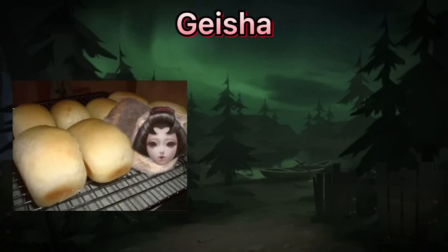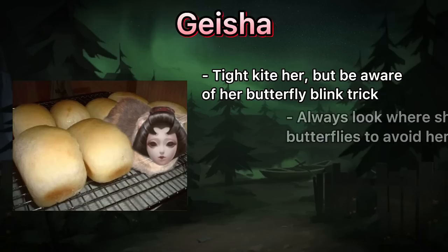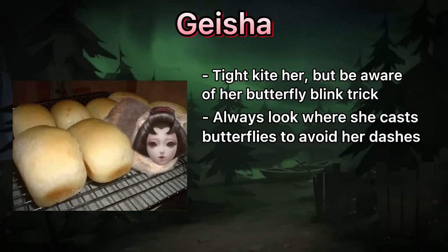Geisha. She is struggling with pallets, so tight kiting is an option here. But be aware of her wall blinking abilities. Always look where she casts her butterflies to avoid getting sudden surprises.